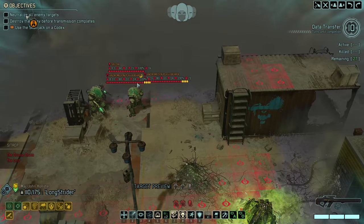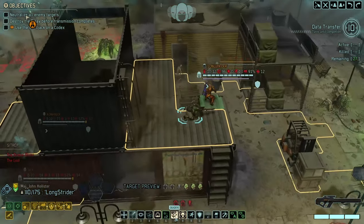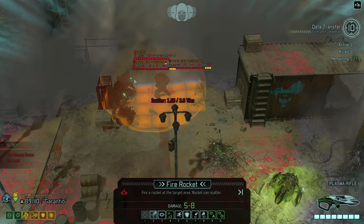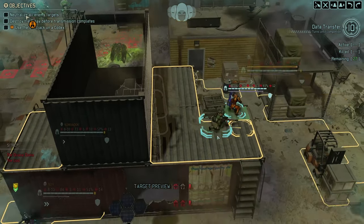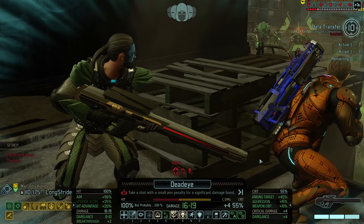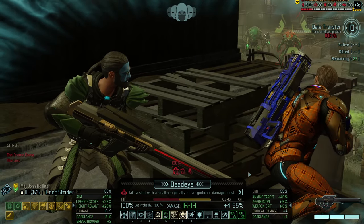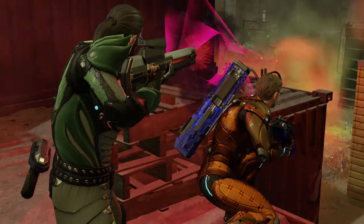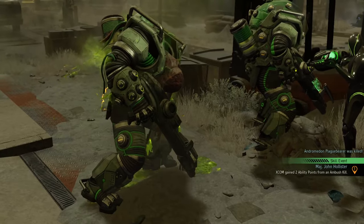I could engage this pod over here and try to avoid triggering the other one. I could blast these guys with a rocket, but a scouter is pretty bad. I think Dead Eye would be better. Dead Eye on this guy — that's 55% chance to crit. What the heck, let's go with it. Make it a good one. Give me a crit. There it is — very nice. That's exactly what I needed in this situation.